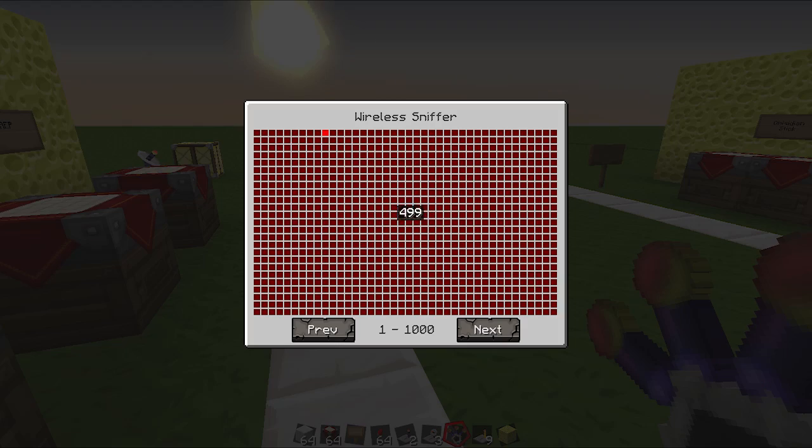Now this thing — you can right click and get through all the 5,000 frequencies and see which one is active and which one is not. As you can see we've got one active at 10, so it's sort of a lighter red.